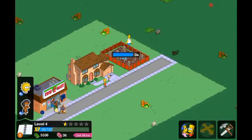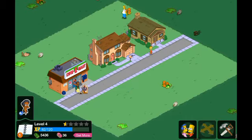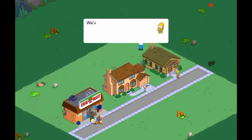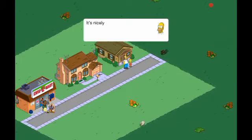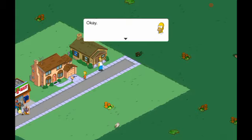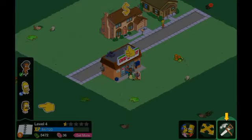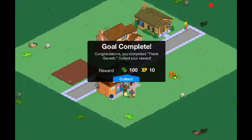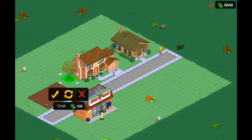Clean up Springfield again, Homer. Very soon this video is not going to go on for too long. I'll place some fences and then we might end the video. I don't like the Quickie Mart there — it doesn't make any sense. Oh, I can't move it at the moment. Three minutes — okay, now we can move stuff. Yes, I want to move it out of the way. Now we can build Flanders' house.